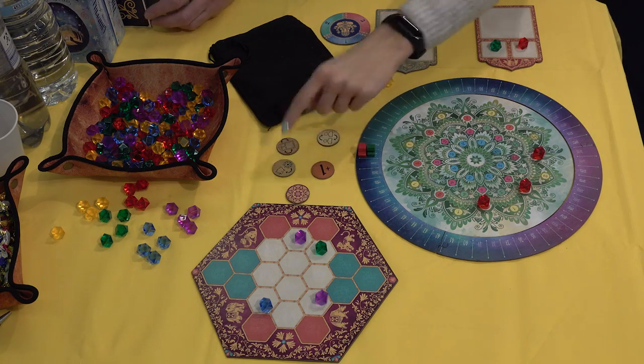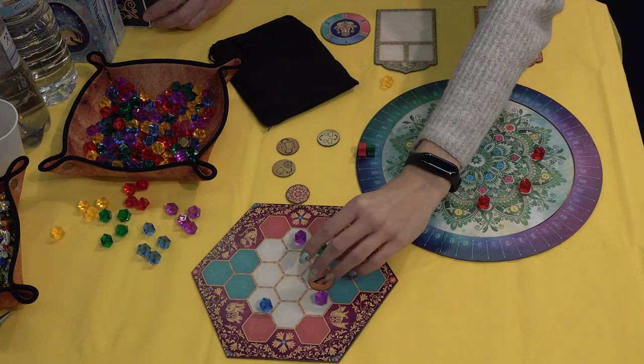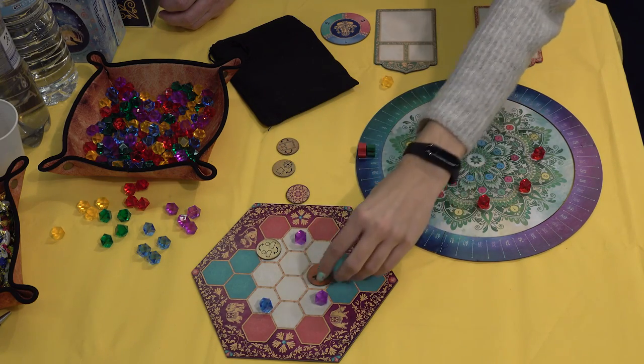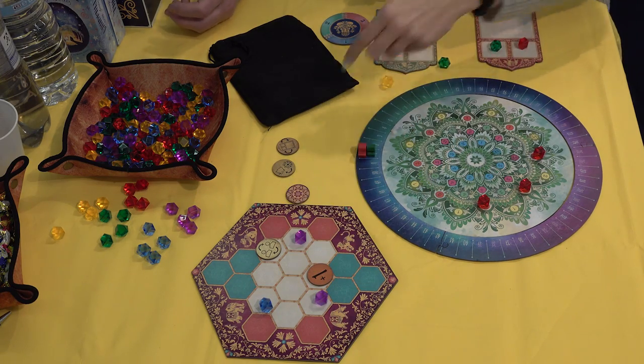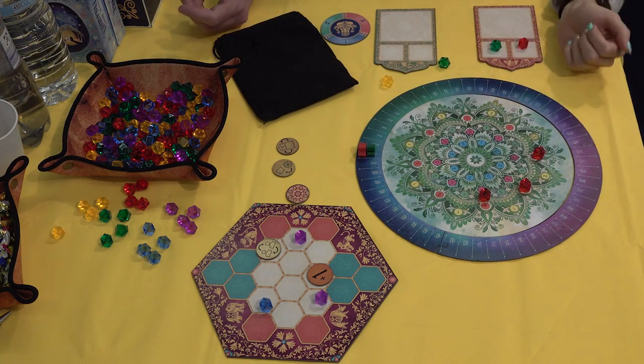There is also a small expert variant. You can place these tokens on the board before filling it with cubes. When you take a cube from such a token, you get some ability — you can get an extra point, you can switch cubes with someone, you can put one cube back in the bag, or you can draw one to the bag. If you know the game quite well, you can use this variant.